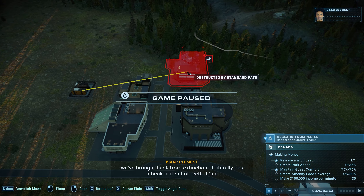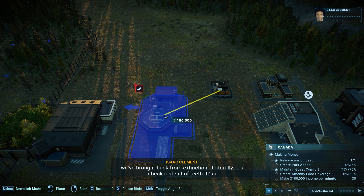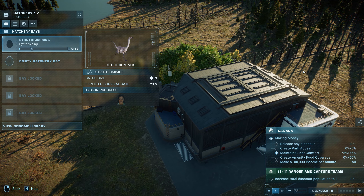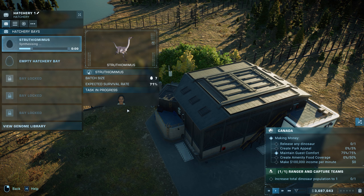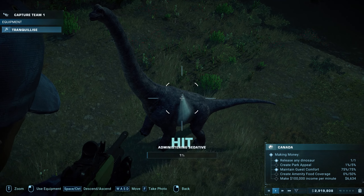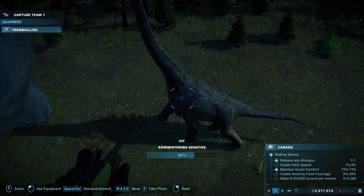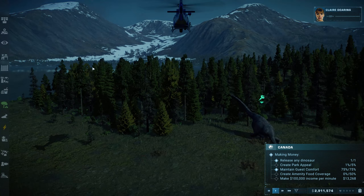Depending on the map, it'll be wise to build a response team quite early, as they will allow you to catch wild or escaped dinosaurs, but this can normally wait until you need it. Your objective early on is to do anything you can to pull in some guests and increase your profits, and it all starts with a dinosaur. Some maps will have dinos running wild, so you can either sell them for extra cash or place them in enclosures for extra park rating, but you may not have the capacity to house them comfortably early on, and doing so can bankrupt you, so don't be afraid to sell them — you can always hatch your own later.